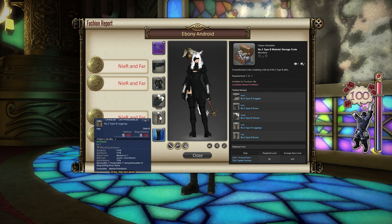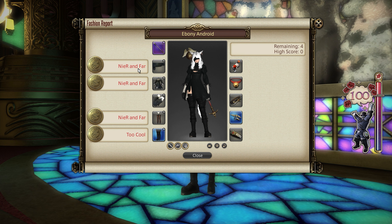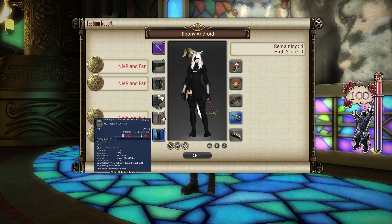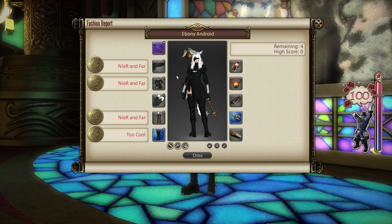Alternatively, you can use any of the NieR pieces interchanged as long as they are all for one job specifically. So I could go fending Type 55, chest Type 53, legs Type 51, or all the same. The type indicates what it's from, so we can do Copied Factory, the Puppet's Bunker, or the Tower at Paradigm's Breach and interchange any of that gear as long as it's all for one job.